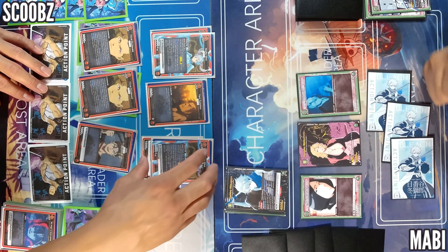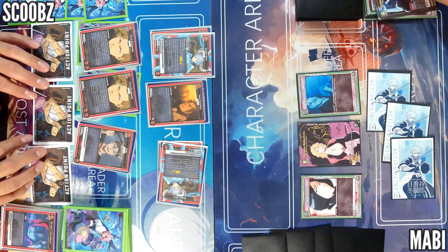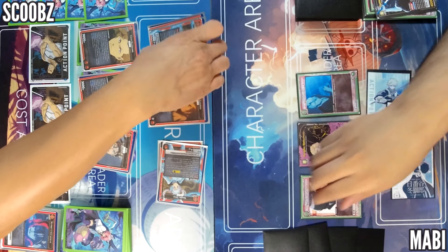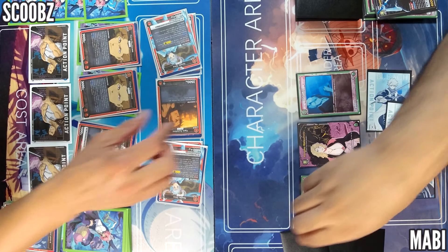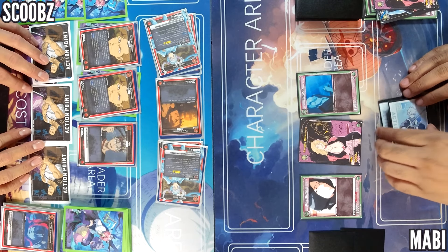I'm gonna start with impact one 5000 and you have to block. Add this card to your hand. 4000 — I have to take all the hits. Raid if able — cannot. And then 25. I kind of messed up — I should've moved Asta up too. Go ahead.